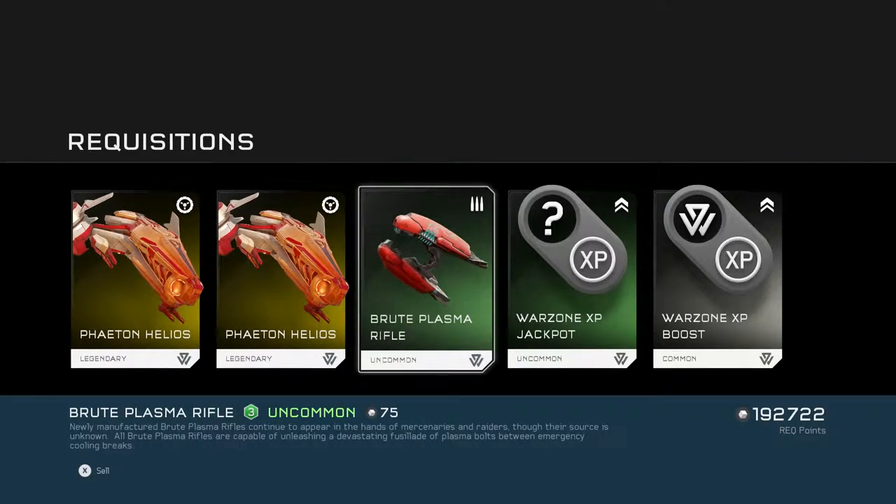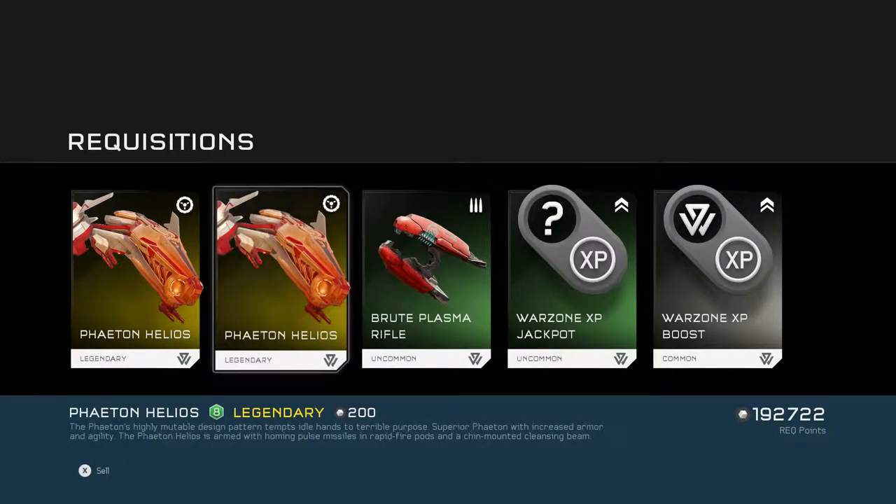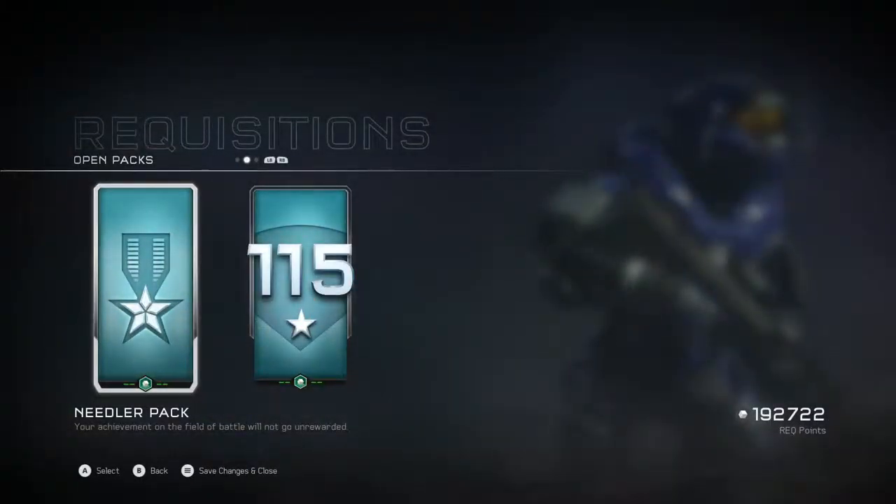Brute Plasma Rifle — never have I been so anticipated for an uncommon weapon. Nearly manufactured Brute Plasma Rifles continue to appear in the hands of mercenaries and raiders, though their source is unknown. All Brute Plasma Rifles are capable of unleashing a devastating fusillade of plasma bolts between emergency cooling breaks. Interesting. Got those three things — I would have expected a little more variety, but we got two Phaetons so I'm happy with that.